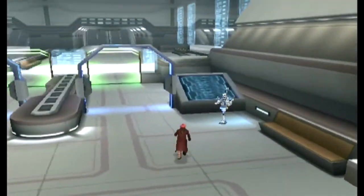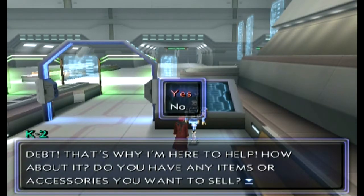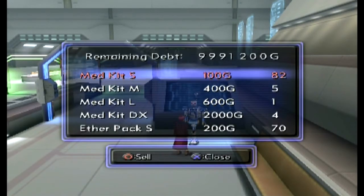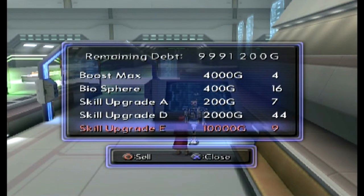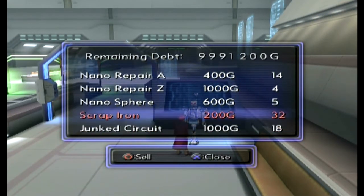In the Starport I believe it's called, we have a couple of things to sell. Let's go ahead and sell off some items. I do have quite a few of these but that's not what I want to sell. I wanted to sell — do I have anything at 99? Nothing that great to be honest, but I do have some scrap iron. I can just hold it or something. No, they're making me do it the long way — the scrap iron, that's all this is good for.